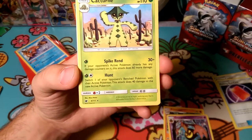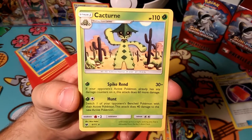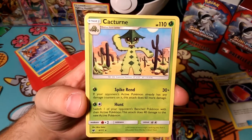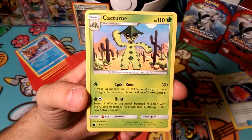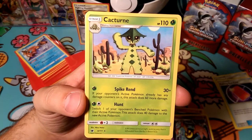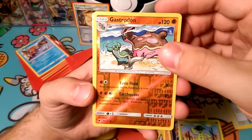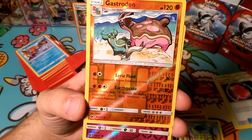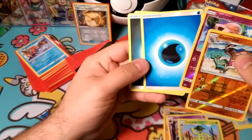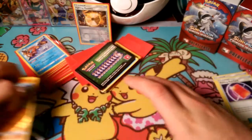Before doing damage you may discard any number of Pokemon tool cards from your Pokemon. If this attack does 40 more damage for each card you discard this way. So if you ever end up with a tool that regenerates itself, Pumpkin Bomb - you can bet you'll see it, because it's a double colorless energy and Gorgai people love. Then Cacturn - Spiky Rend: if your opponent's active Pokemon already has damage counters on it, this attack does 60 more damage. One energy for 90 - that could be useful. Cacturn mixed with maybe a Gengar to put damage on. And then Hunt: switch one of your opponent's bench Pokemon with their active Pokemon, does 40 damage to the new active. We get a reverse foil Gastrodon and a foil Jigglypuff.